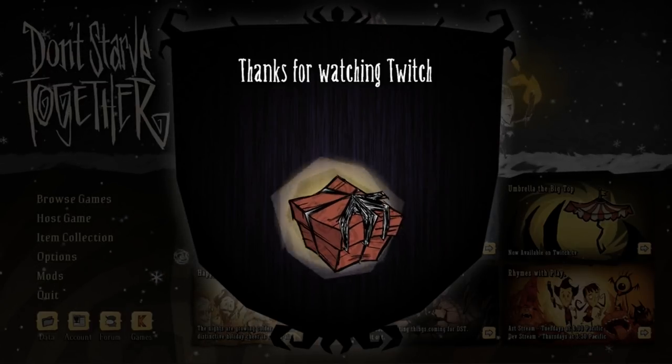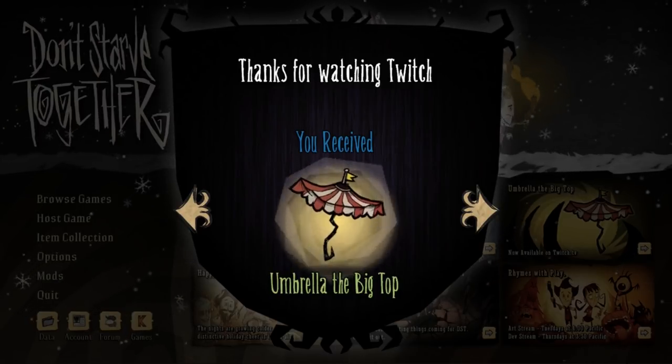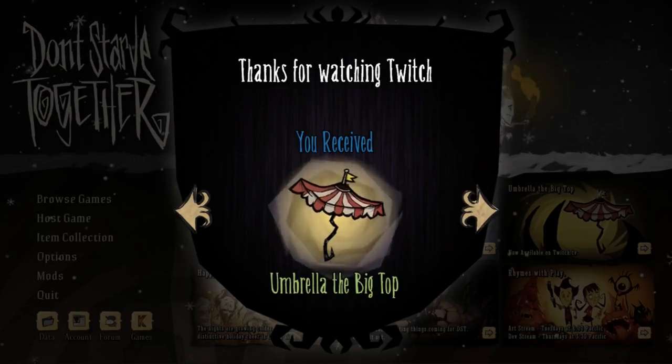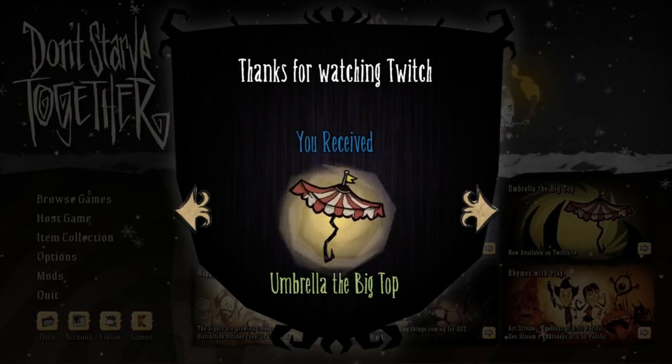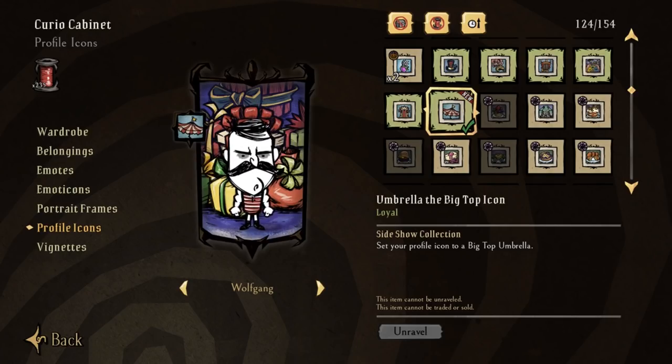But of course we have the beautiful Big Top Umbrella — rain, rain, go away, come again... how about never. Let's head into the curio cabinet and take a look, shall we. Plain, simple, and to the point: you like umbrellas, you have your new icon for eternity. I must say I am a fan of that blue finish in the background — absolutely fabulous.